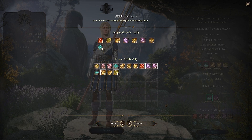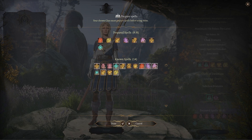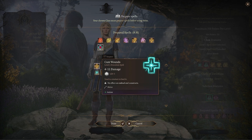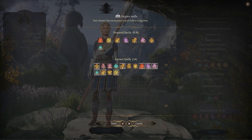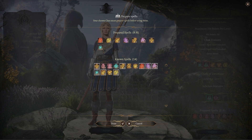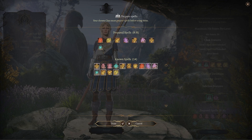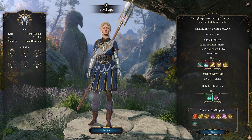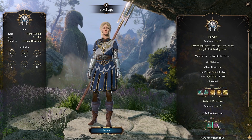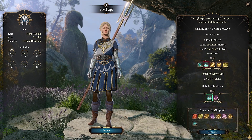Cure Wounds — touch a creature to heal it. Aid — I like Aid, but it doesn't really do much. I need to touch people with Cure Wounds and you're never really close to each other. Yeah, let's do that. All of the devotion, even though I did break my oath — but that's fine, I guess it's just my game being really bugged.